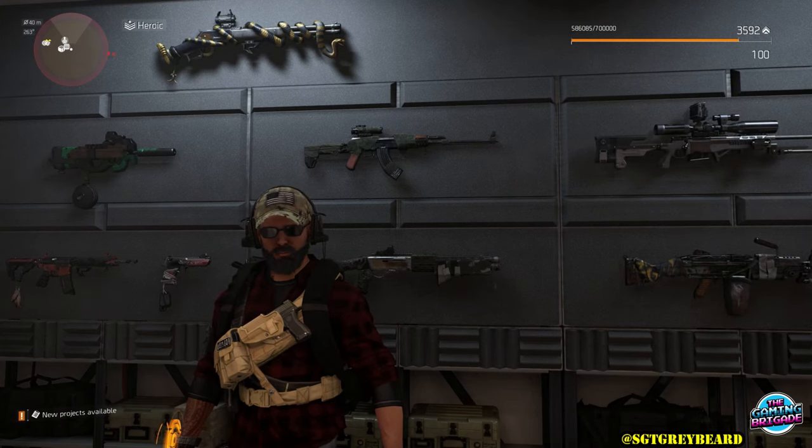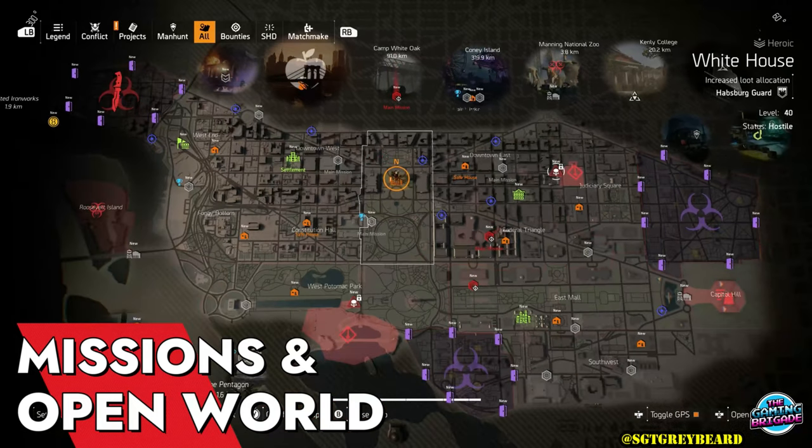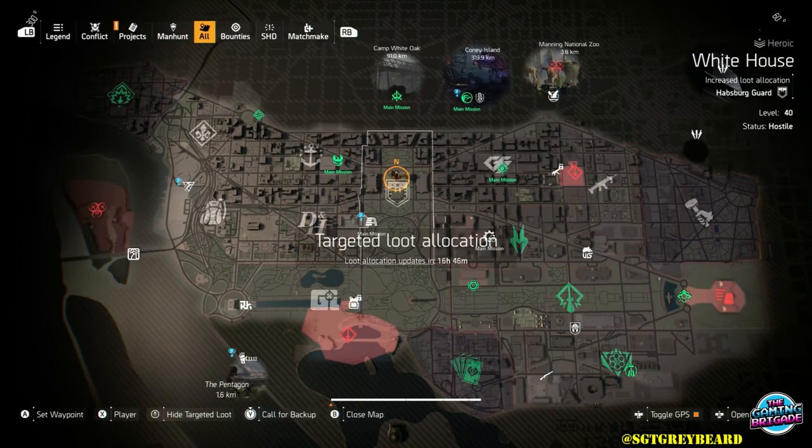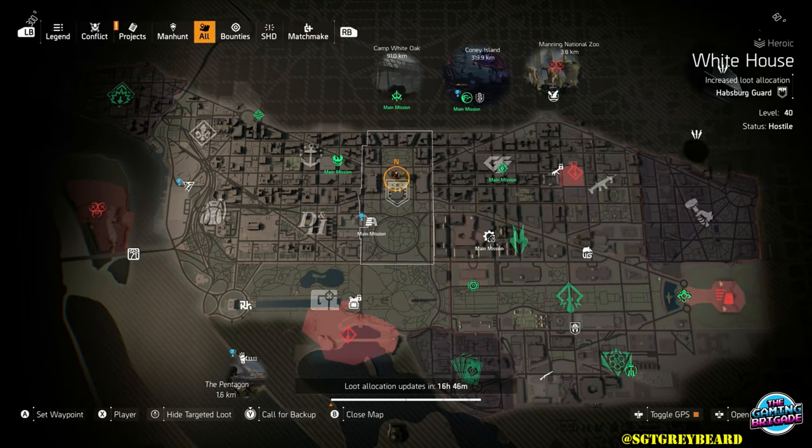We're going to jump right into the details. Now as most of you know, when you look at your map on a daily basis you are going to see a prompt in the bottom left-hand corner which will tell you exactly how to show the targeted loot for that day. When you open it up, you're going to see what you can farm for and where you can find it.